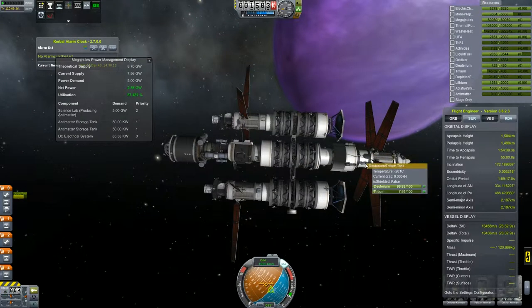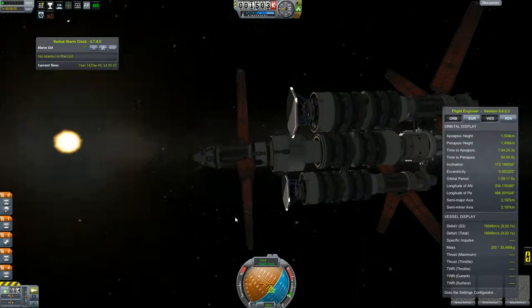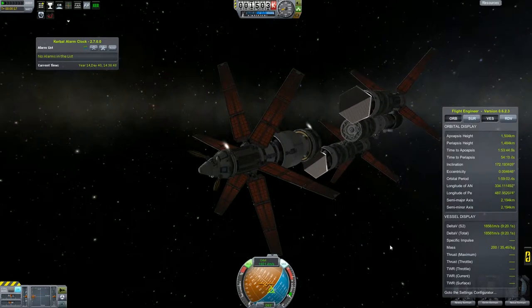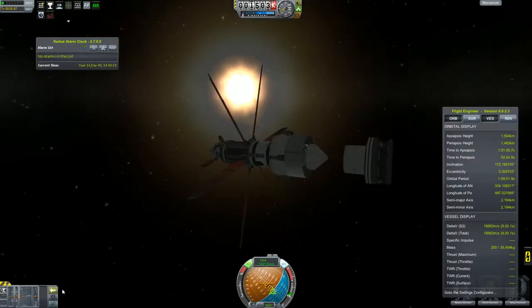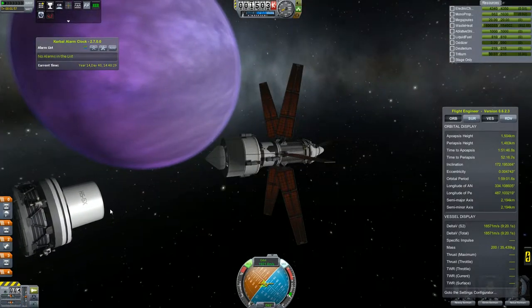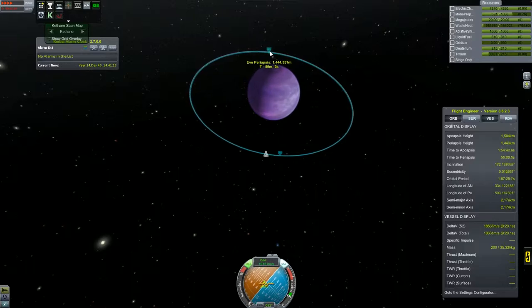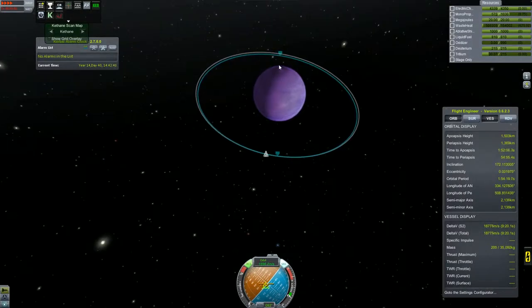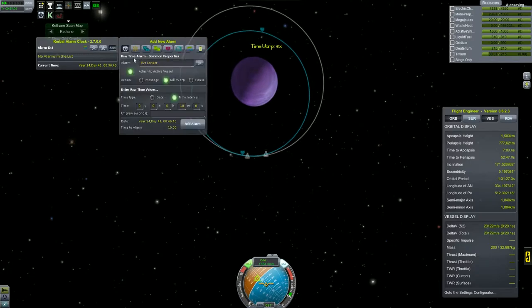Welcome back to Kerbal Space Program. As you can see from the title of today's episode, nothing good really happened. After recovering from the technical difficulties encountered in our previous episode — when the whole episode footage was corrupted and became unavailable — we are returning to orbit around EVE, and we actually lost our whole transfer. We are going to try to land there, and here is the worst fail of the episode: I am trying to lower the periapsis of my orbit using RCS fuel, and it is quite obvious that there was not enough of it.